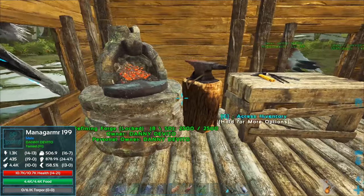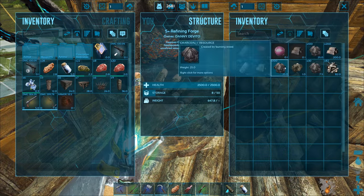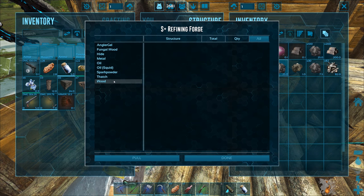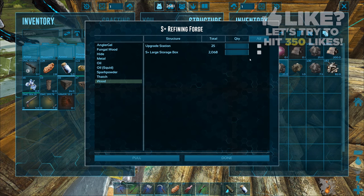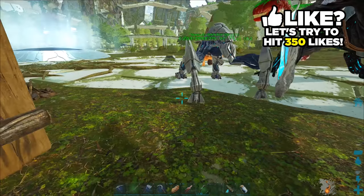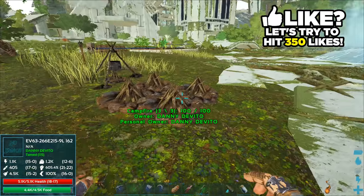All right guys, I am back at the base. I need to turn this forge on and start smelting stuff because I've got tons of metal over here. I'll throw some wood in there, just a little bit of charcoal — as if I don't have enough charcoal right from raptor claws and raptor claws.